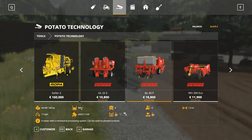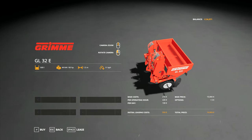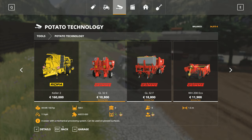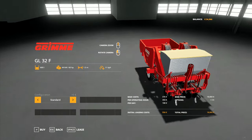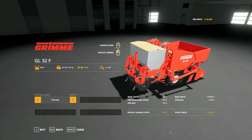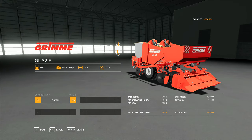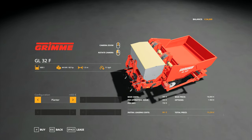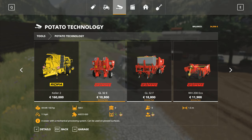We'll go with the smallest one - the 800 litre. That's an extra 8,000 euros for just 300 litres of capacity. I suspect 300 of that is fertiliser and 500 is potatoes, like the other one, because they're essentially the same machine just with an extension. So you've got the GL32E and this one is the GL32F - there isn't a lot of difference between them. And a sewer with a mechanical processing system can be used on ploughed surfaces - so we don't need to wait for the cultivator, we can use it on ploughed surfaces.